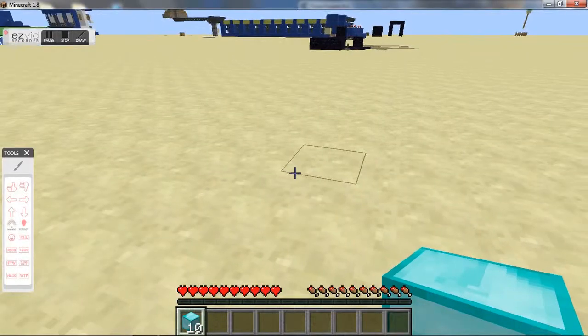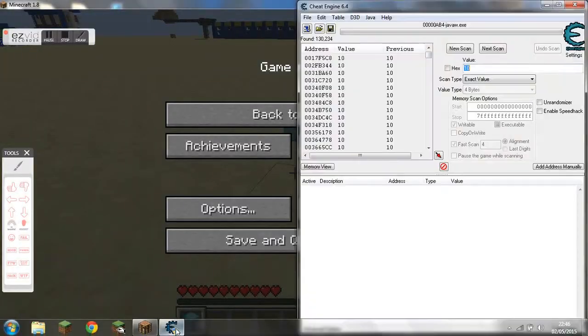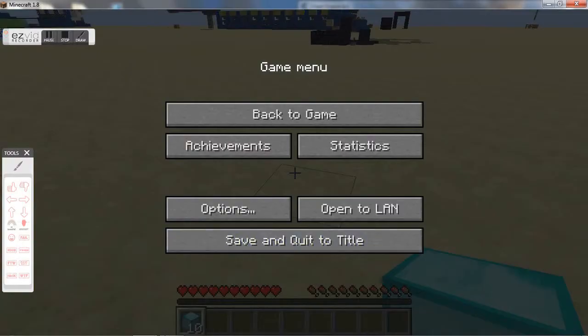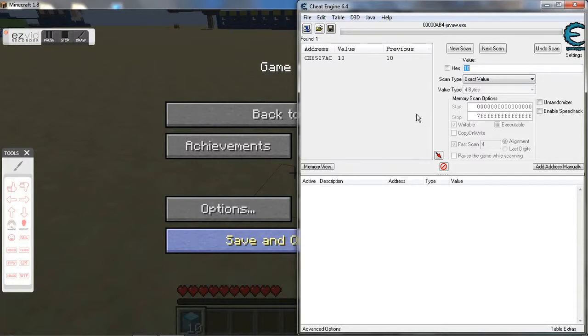So to narrow it down, we throw one out, go back in, next scan — it's 9. And then you see there's still loads of results. Now we pick it back up, go back onto Cheat Engine, and then scan again, and there's only one result there.